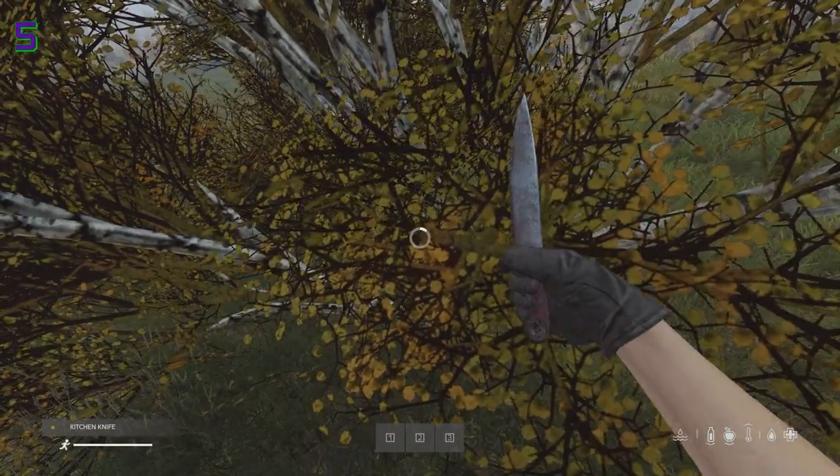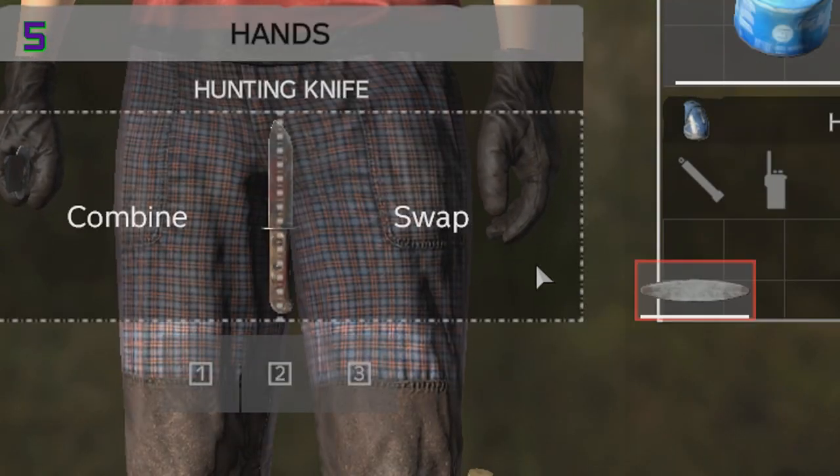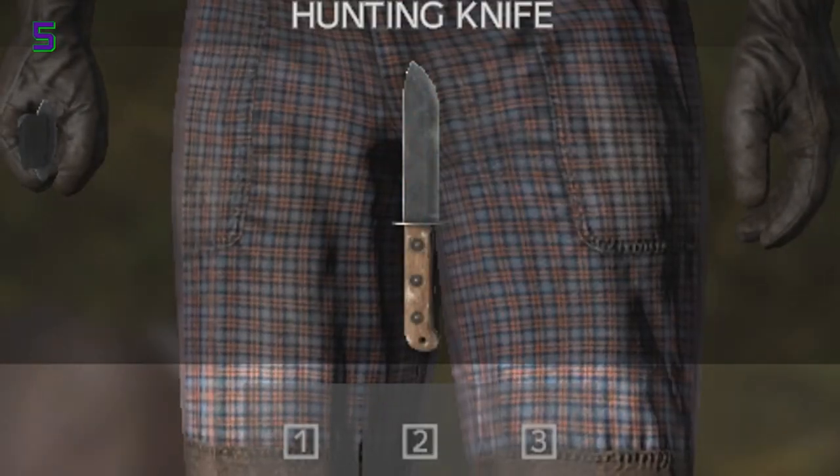Knives now become damaged much faster, but whetstones now require only 10% to restore one quality level of a knife.